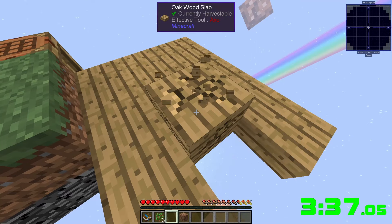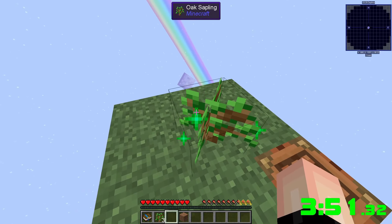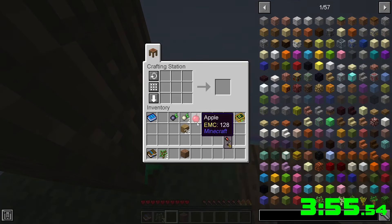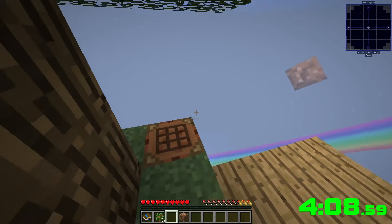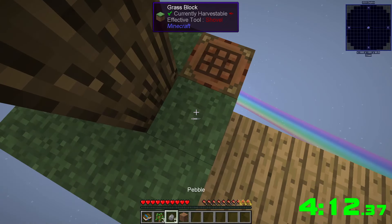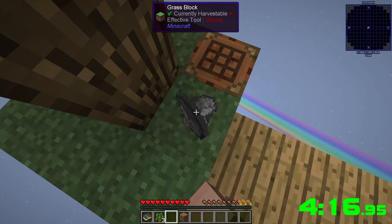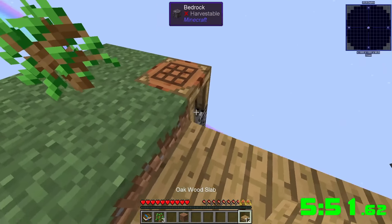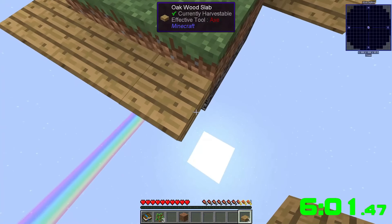For whatever reason we can't bone meal anymore — oh wait, maybe there we go. We've got some sticks. Shift and hold right click on grass — how does that make any sense? I'll just spam right click a little bit. Making more slabs and going around here to make sure I don't lose anything.